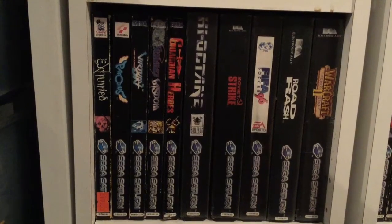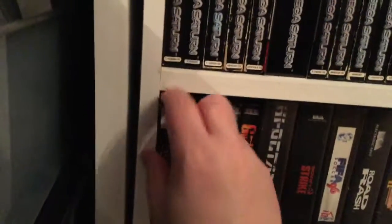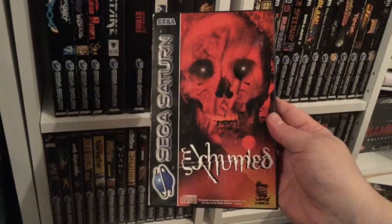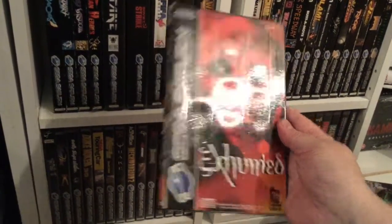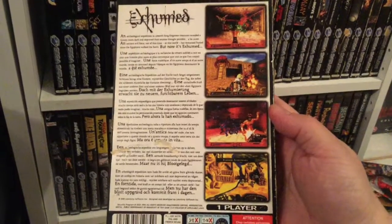Another great RPG — really, really love the style of this game. Moving on to the next shelf, guys — some great titles here. Let's take a look at Exhumed first. Exhumed — developed by Lobotomy. They really did push the Sega Saturn to its limits. A great first-person RPG-style adventure shooter.